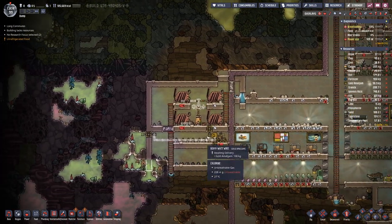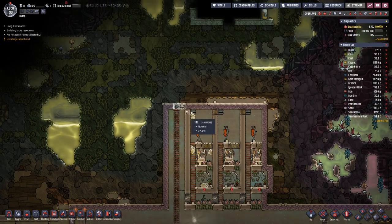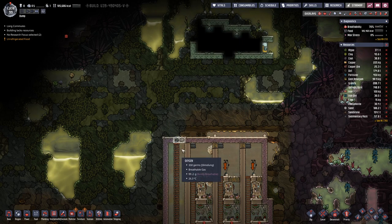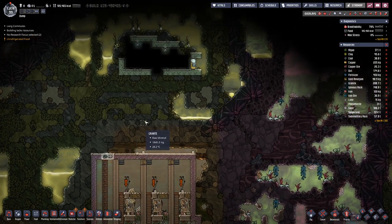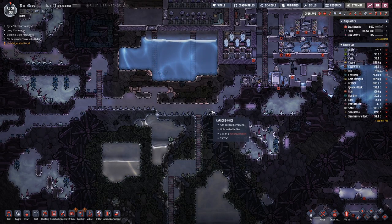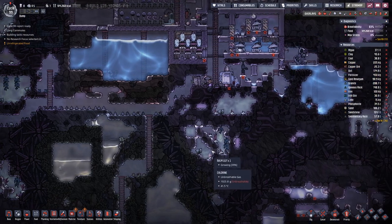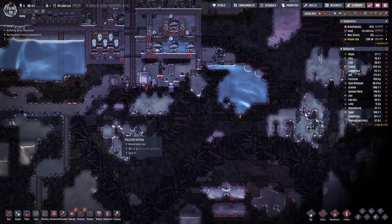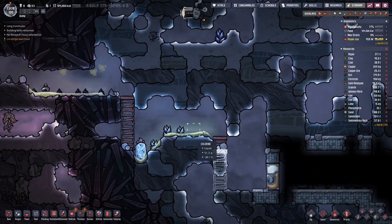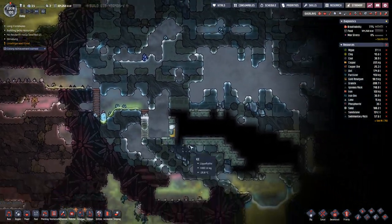Over on this side, we are still working on and off on our power setup. Up here I have decided last time that we will have an exit with an oxygen gateway here on top, and we will have one down below here as well. I am not yet so sure how I want to lay this out, but we will manage that eventually. And here we are also digging in a bit more.